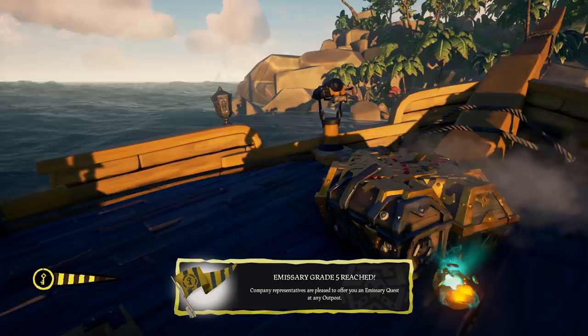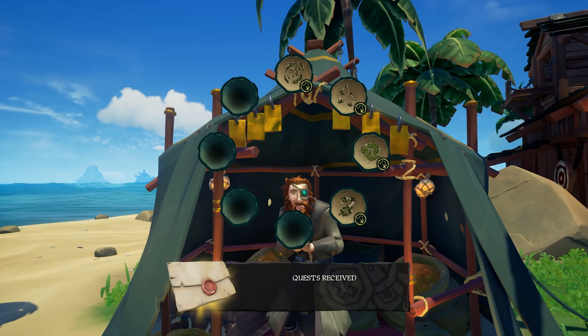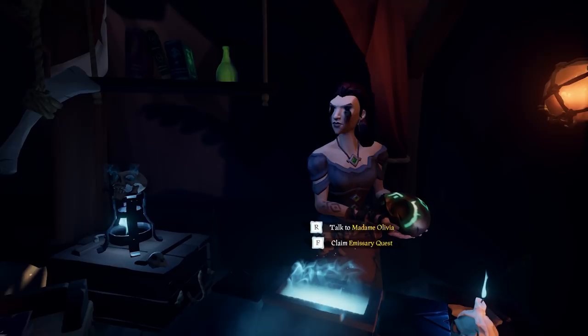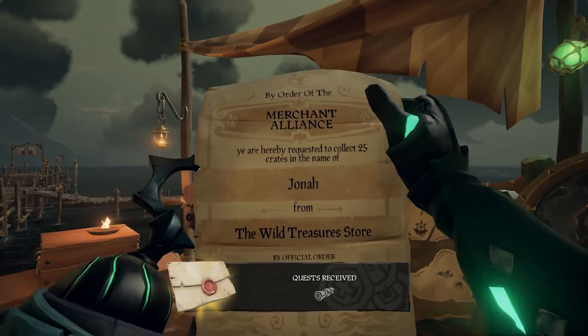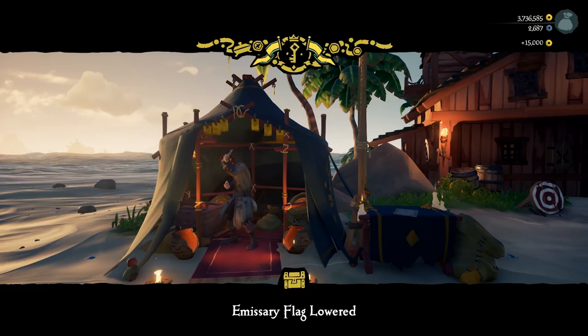If you reach grade five in the Gold Hoarders, Order of Souls, or Merchant Alliance, you can claim the emissary voyage for that company. The Gold Hoarder emissary voyage gives four islands with five X Marks the Spot each — every chest will be a Captain's Chest. The Order of Souls emissary voyage gives four islands with four captains each, and every skull will be a Villainous Skull. The Merchant Alliance emissary voyage gives a cargo run with 25 crates to deliver. After completing it, sail to the nearest outpost, sell all loot, lower and raise the emissary flag, and repeat.